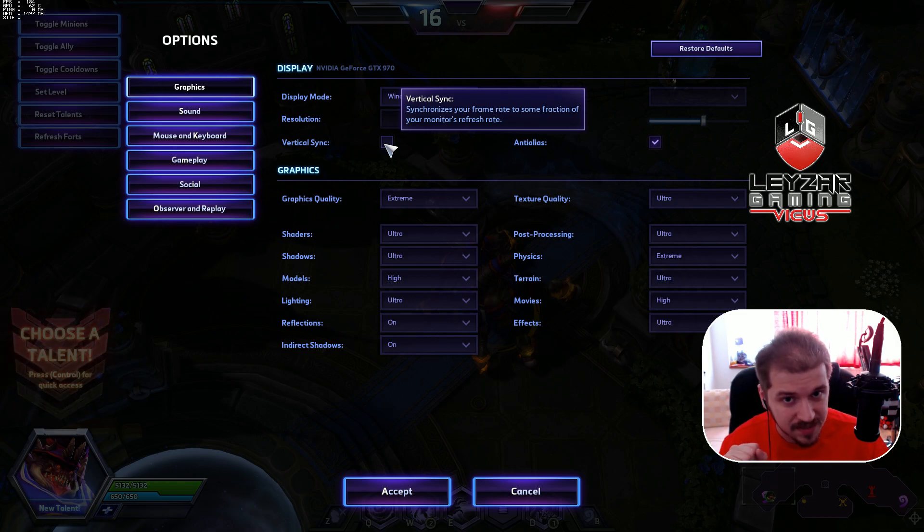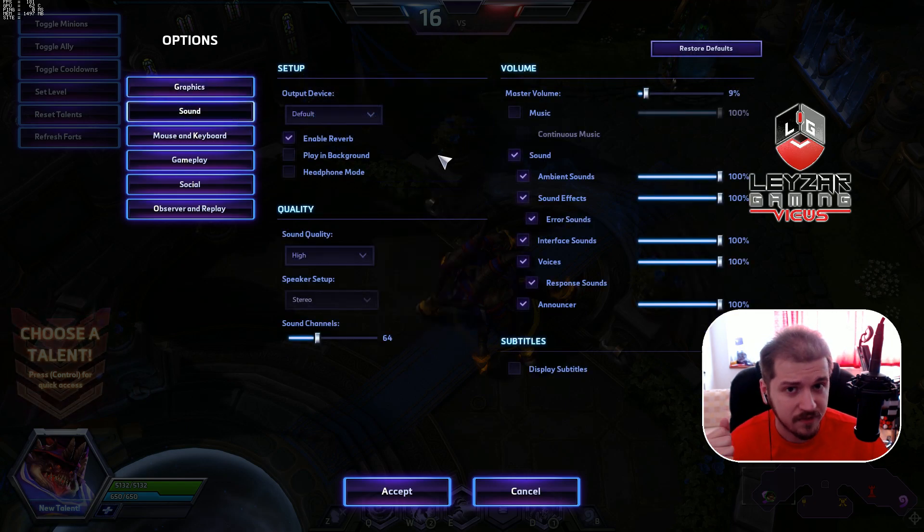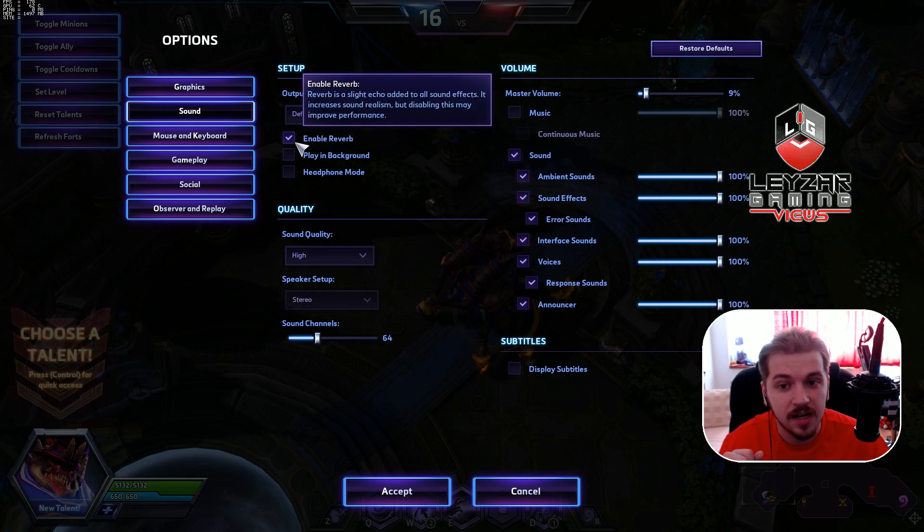Let's jump into sound for a bit. Most people believe sound options have no impact on frame rate — that is wrong. It depends on what kind of sound card you have and what processor that sound card has. Look at 'Enable Reverb' — reverb is a slight echo added to all sound effects; it increases sound realism. But disabling it may improve performance. Most gamers use the onboard sound card, and in that case I would recommend disabling Enable Reverb. If not, test it out.